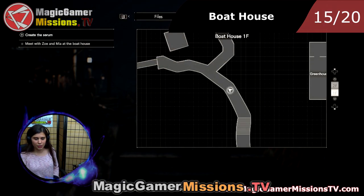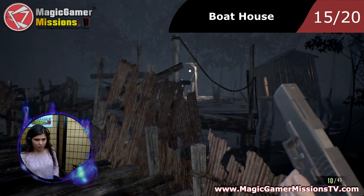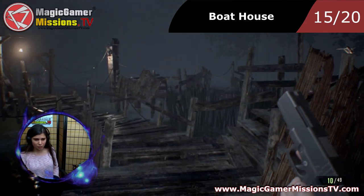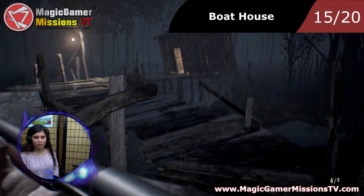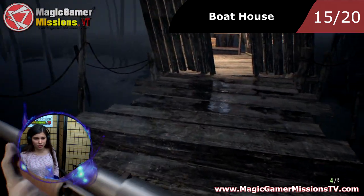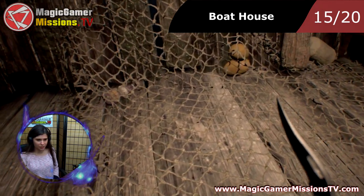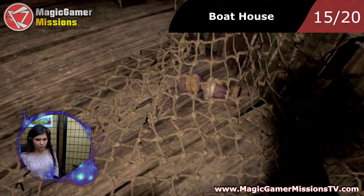We're now in the boathouse and I'm going to show you location 15. As you can see, you can turn right here and go into that house. This one could be hard as well because it's at least well hidden. It's right over here on the floor.